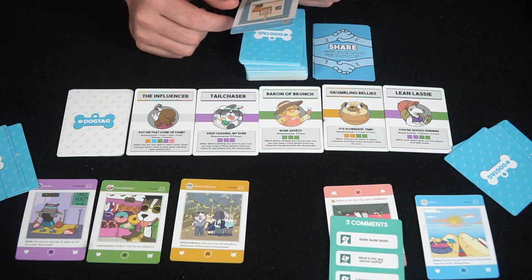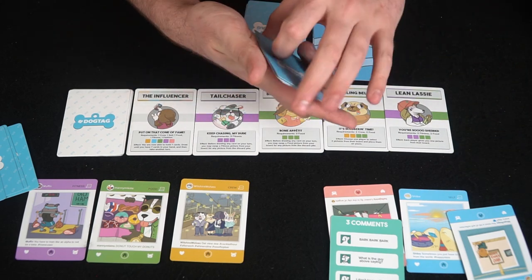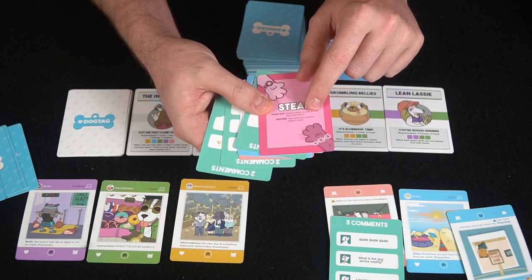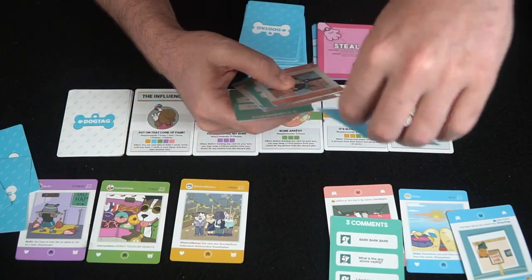The next player flips over a blue card, which goes to their board. They draw two cards and play up to three actions. One action is a Steal card — just take a card from another player's hand. Then they play another picture card.